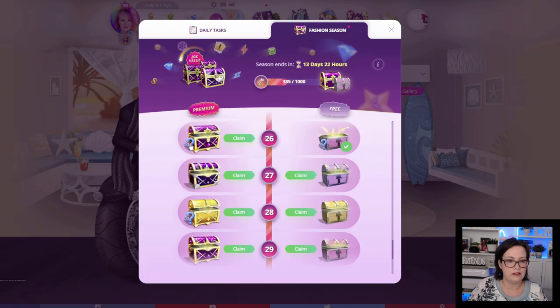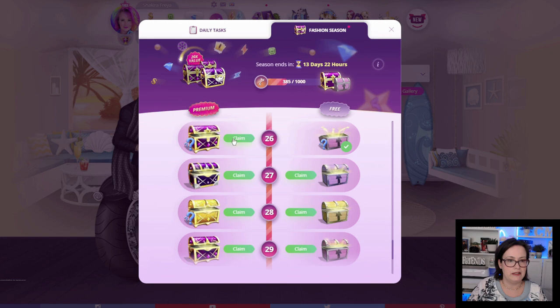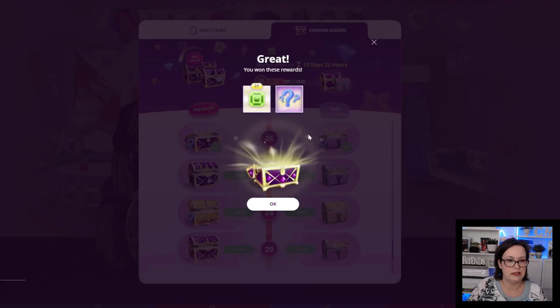The premium chest also has a mystery item. Uh-oh, it won't let me open this one — that's odd. Let's try to go back — there we go, that was finicky, that scared me! So in this premium chest we got 21 emeralds and a mystery item which looks like a necklace.